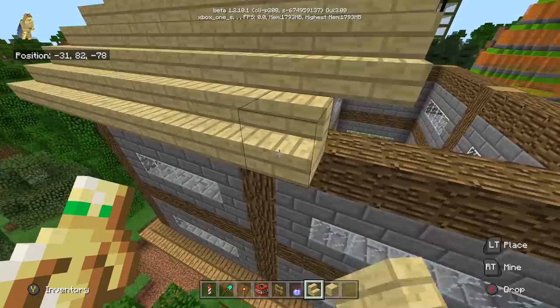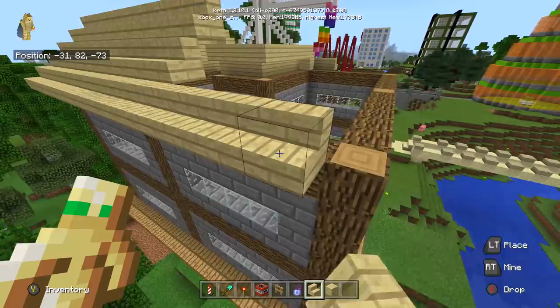The next cape is from Minecon 2013, which was back in Florida. This one is just a piston on a green background. Of all the Minecon capes I think this one's probably the ugliest, but again it shows you've been playing Minecraft since 2013. There was no Minecon in 2014, so no 2014 cape.